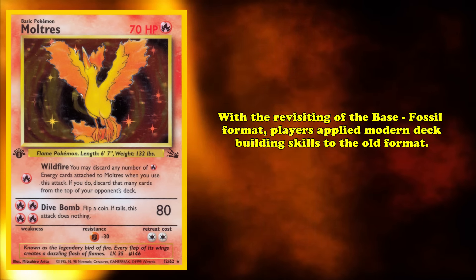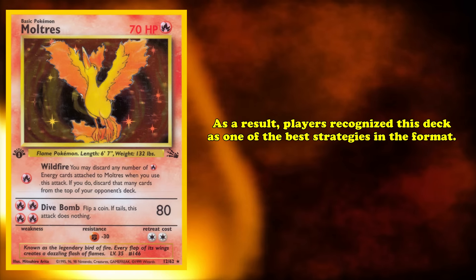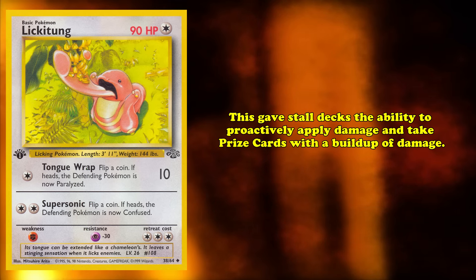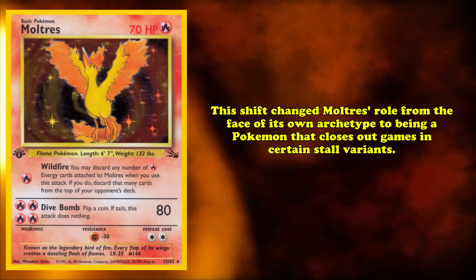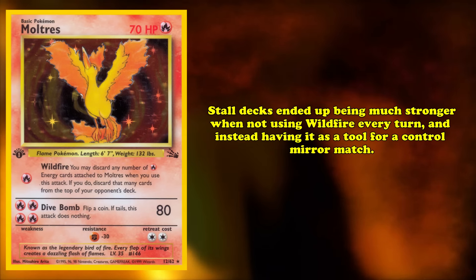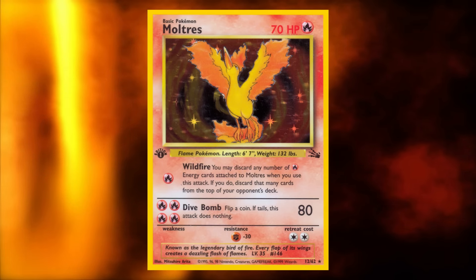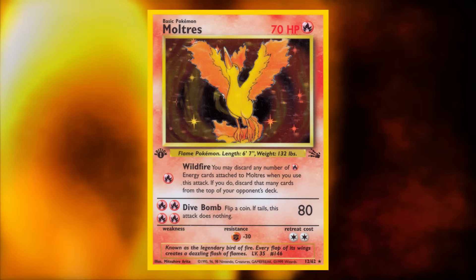With the revisiting of the Base Fossil format, players applied modern deck building skills to the old format. As a result, people recognized Lickitung decks as one of the best strategies in the format. Lickitung gave stall decks the ability to proactively apply damage and take prize cards with the build-up of damage, eliminating the one issue with old stall variants. This format shift changed Moltres' role from the face of its own archetype to being a Pokémon that closes out games in certain stall variants.